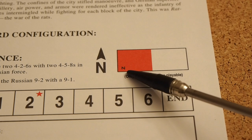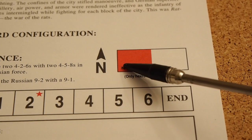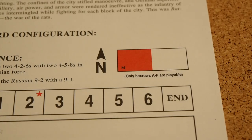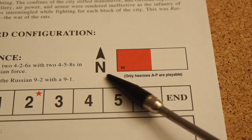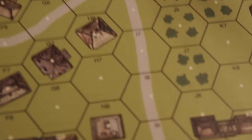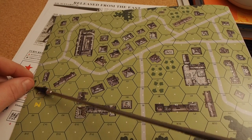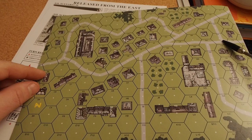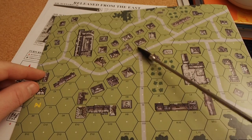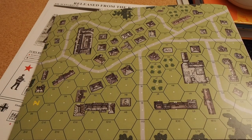We're going to use map board Z, placed with the set in the bottom left corner. Only hex rows A to P are playable — that's the red portion of the map. We have the set down here, hex rows A through P, which ends here. So this is the city we are going to enter — this is Stalingrad for this scenario.